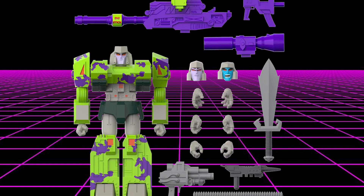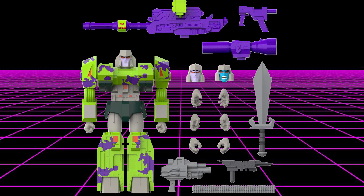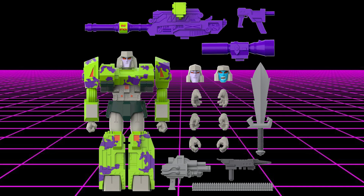Speaking of blasters, we have the giant tank cannon that sits on his shoulder, two ion blasters from the comic book, one ion blaster from the toy, the Generation 1 inspired shoulder cannon, and of course Megatron's ginormous, humongous, preposterously large sword. This guy is ready for action whichever way it comes from.